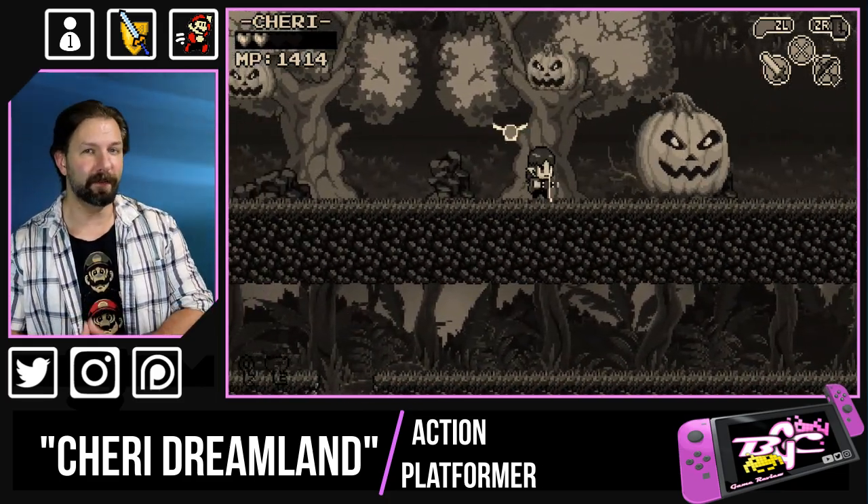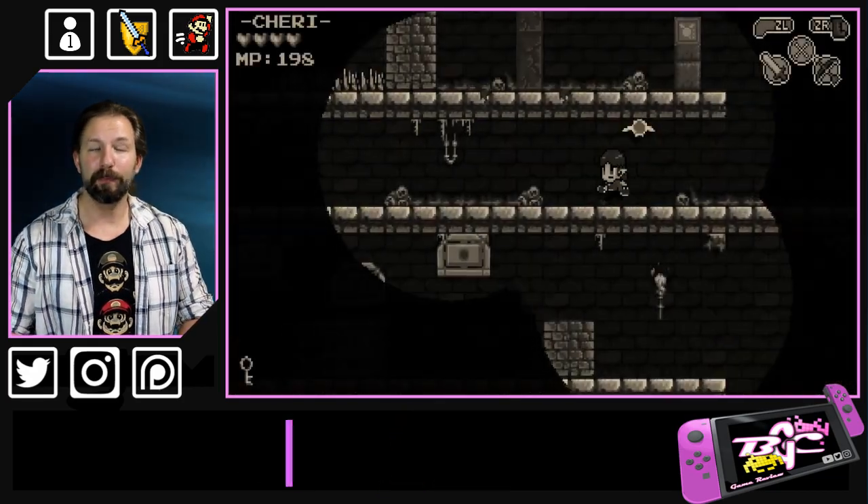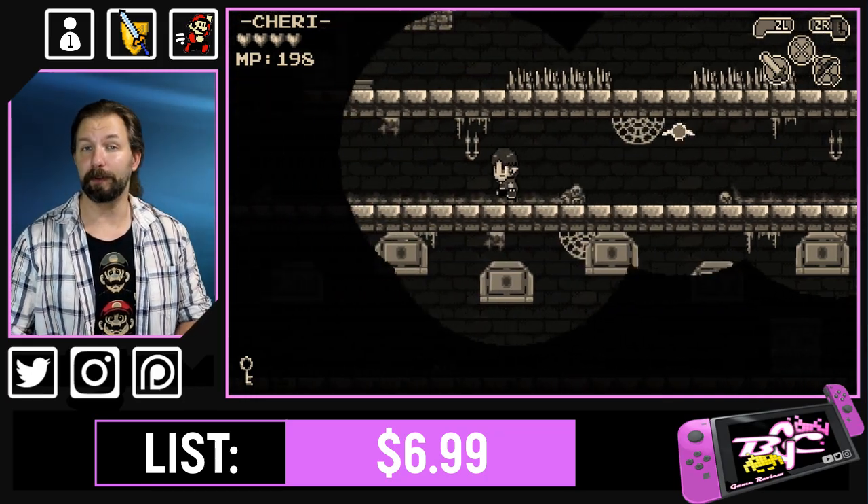Back to the platforming — you don't get a double jump right off the bat, but you do get a wall jump and a wall climb. Both of these will be incredibly helpful, if not absolutely necessary, to your progression through Rechnomcherry Dreamland.